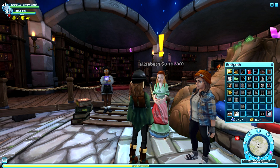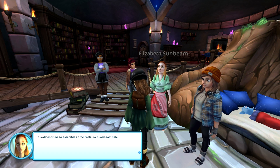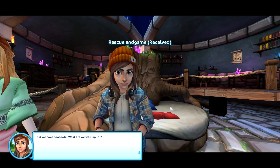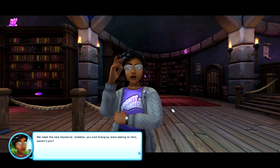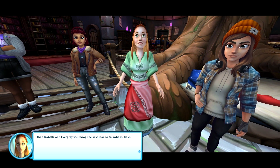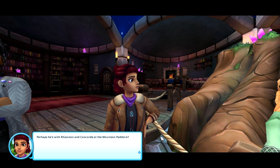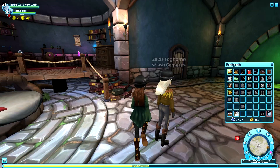Now let's get into the quests for real! It's almost time to assemble at the portal in Guardiansdale. We need to check in with Rynon at the mountain paddock outside of Veiledale to see if she knows where Evergrey is. We have Concord, but we need the new keystone. Isabella and Evergrey were supposed to be seeing to that — they'll bring the keystone to Guardiansdale. Come on, let's find out and meet them there.